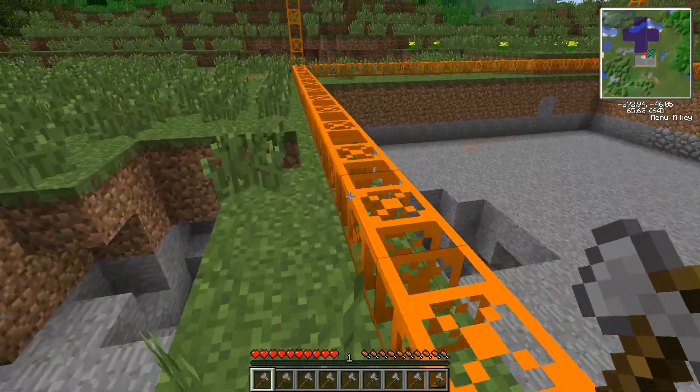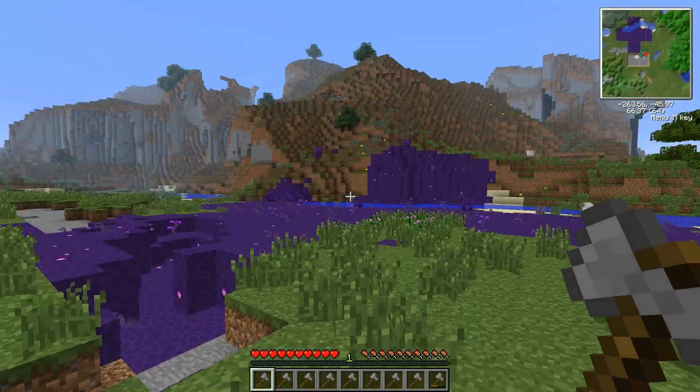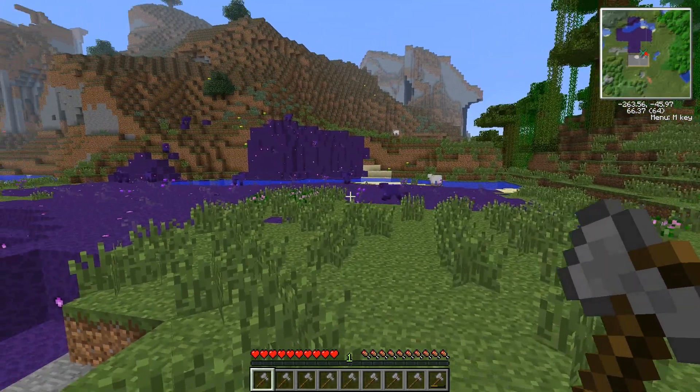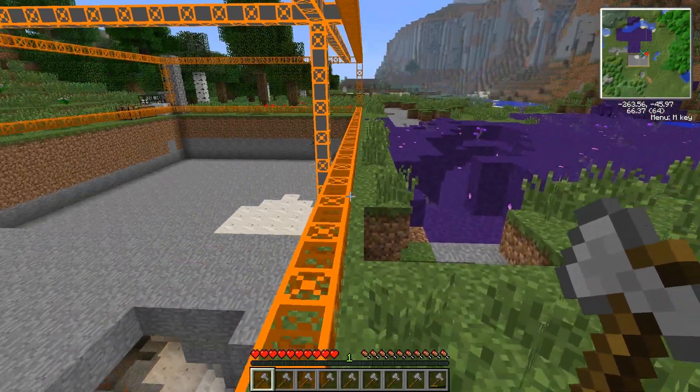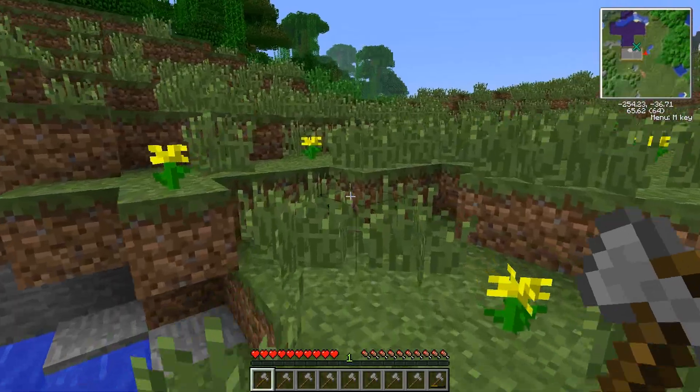I believe this purple stuff is from Thaumcraft — I may be mistaken but I'm fairly sure that's what it is. This is the taint. And you see these purple sheep? They try to kill you — I didn't expect that. Although when you shear them you do get purple wool, but they're trying to kill you in the process.